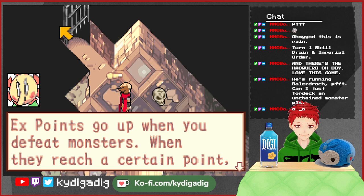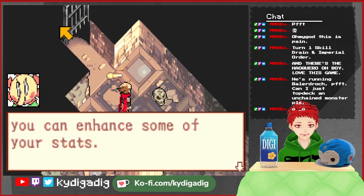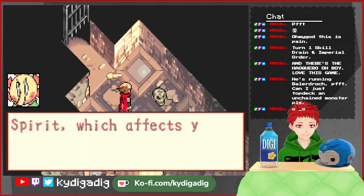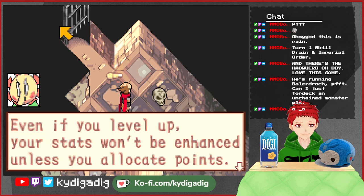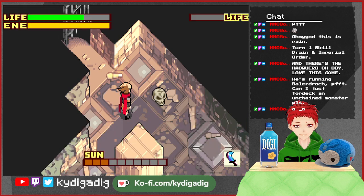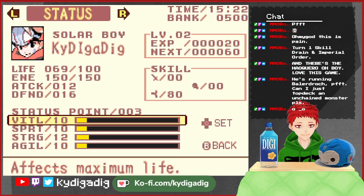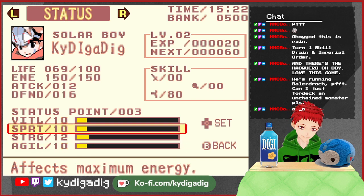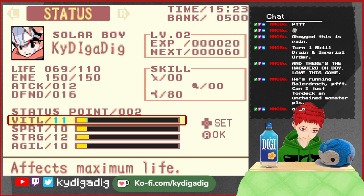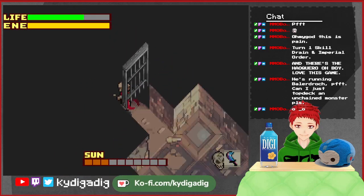EX points — you mean EXP? Go defeat monsters. When they reach a certain amount, you'll be able to level up. By allocating the status points you get when you level up, you can boost your stats. Oh, custom build! Movement speed and power to defend. So basically, learn to invest your stats. How many points do I get? Three points. Oh boy, custom build — is this Elden Ring? Yeah, this is Elden Ring, legit. Alright, pure strength build, let's go! Pure strength build, Digadig.